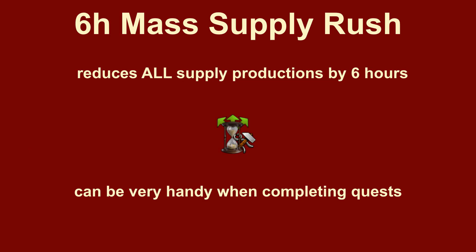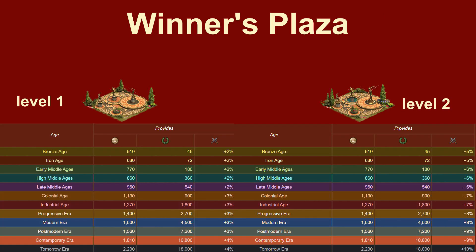The Mass Supply Accelerator shortens all current supply productions by 6 hours. This can be quite nice, except I would not prioritize it as a new player.